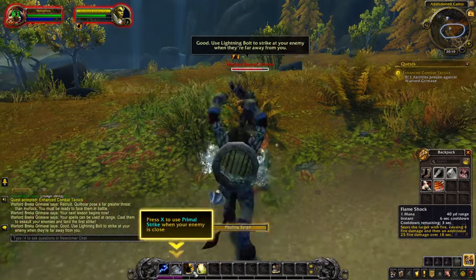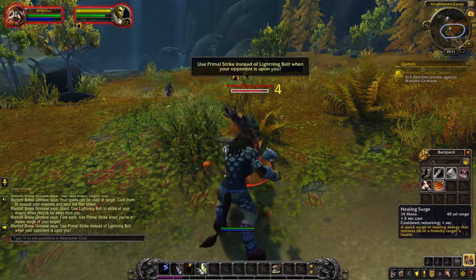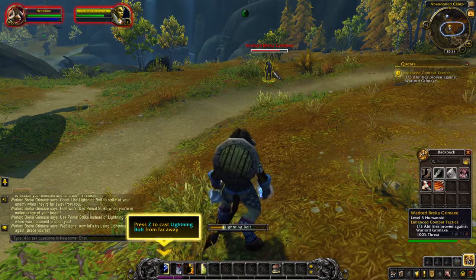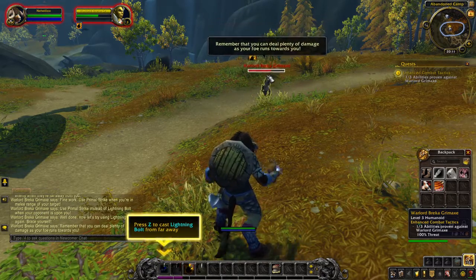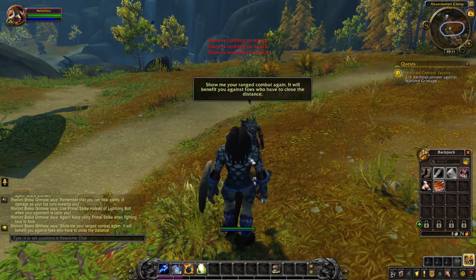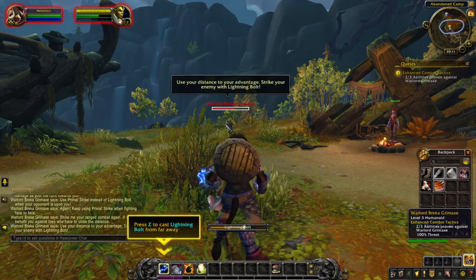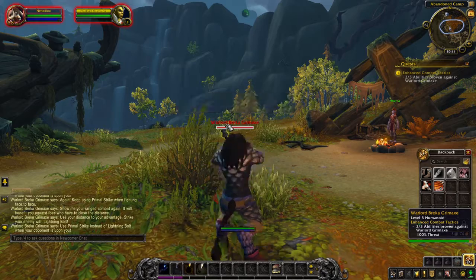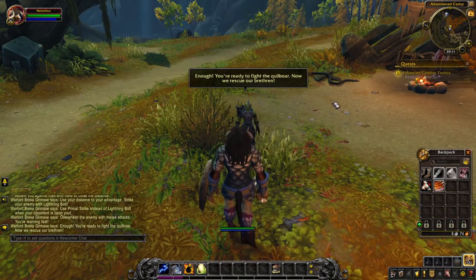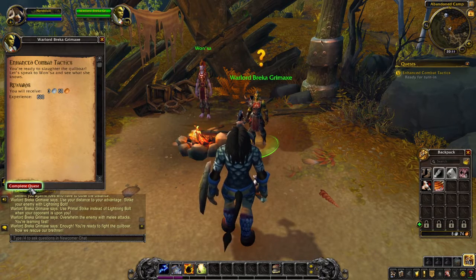Zip - zip. I want my revenge. He's out. Use primal strike instead of lightning bolt when your opponent is upon you. What about fire? Well done - now let's try using lightning bolt again. Zip. Fire. Keep using primal strike when fighting face to face - use your distance to your advantage, strike your enemies with lightning bolt, use primal to overwhelm the enemy with melee attack. Fire! You're learning fast. We're ready.